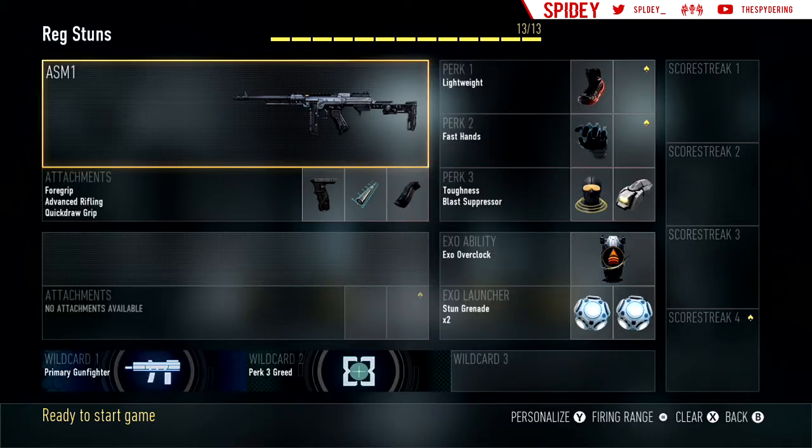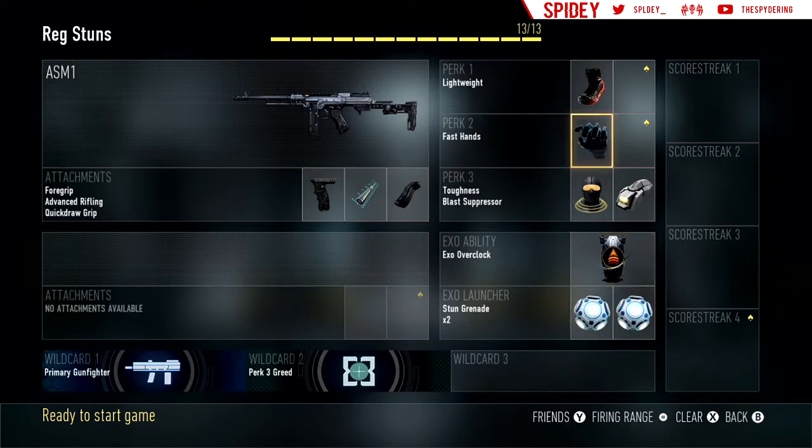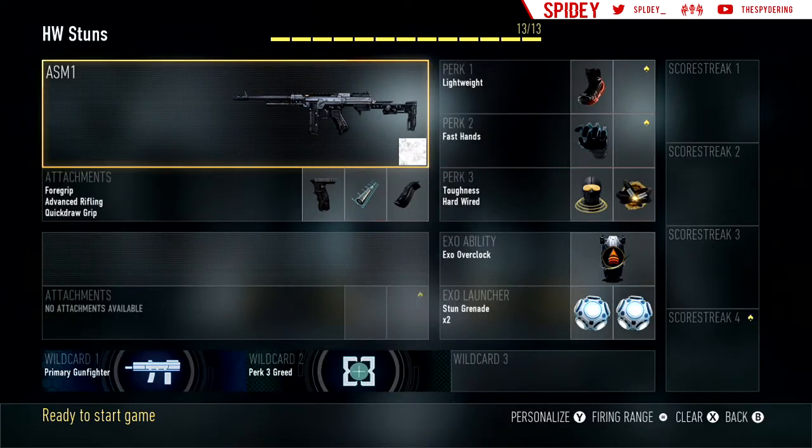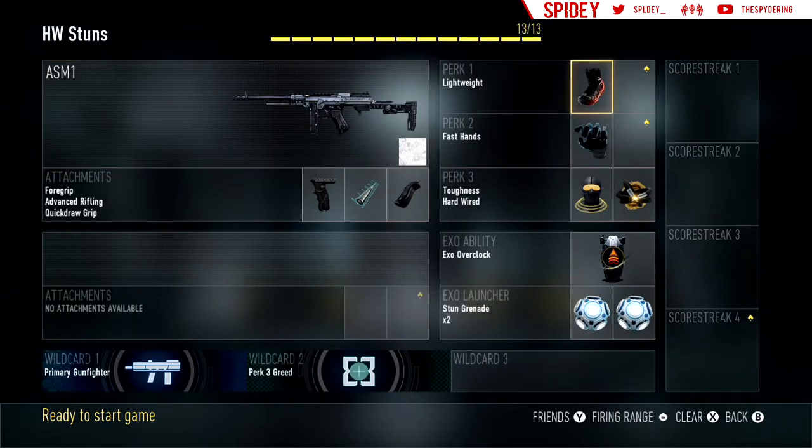Here's my regular stun: Lightweight, Fast Hands, Toughness, Blast Suppressor, Overclock, and Double Stun. Then this is probably my favorite class — Hardwired with stuns. Same exact ASM-1, Lightweight, Fast Hands, Toughness, and then I have Hardwired on. Hardwired blocks stuns — you don't flinch or get the white screen — and then I have Overclock and Double Stuns. It's a great class, I love Hardwired, it's so overpowered.